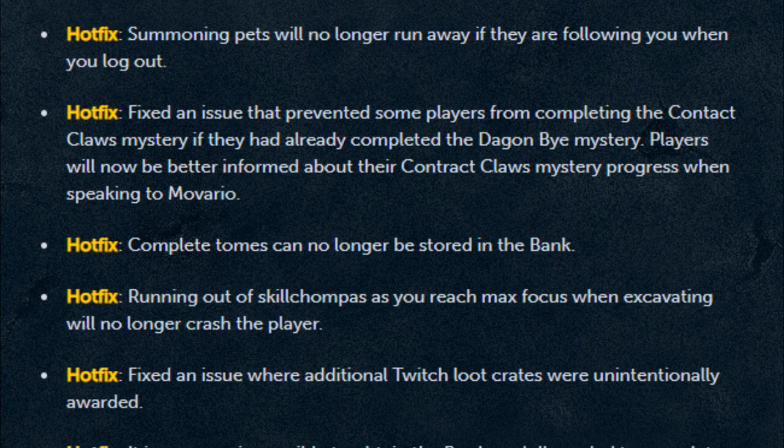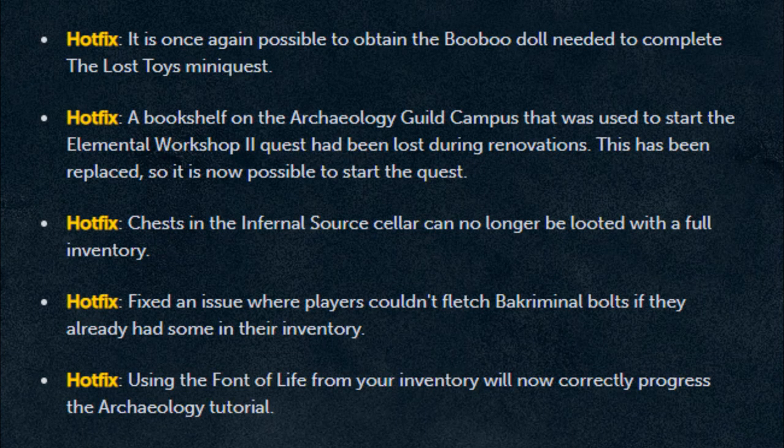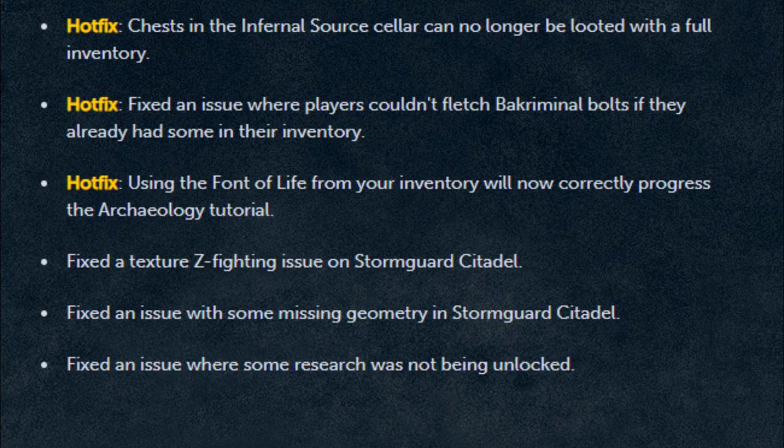Fixed an issue that prevented some players from completing the Contact Clause mystery if they had already completed the Daggone Buy mystery. Players will now be better informed about their Contact Clause mystery progress when speaking to Movario. Completed tomes can no longer be stored in the bank. Running out of skeleton champs as you reach max focus when excavating will no longer crash the player. Fixed an issue where additional Twitch loot crates were unintentionally rewarded. It's once again possible to obtain the Booboo doll needed to complete the Lost Toys mini-quest. A bookshelf on the Archaeology guild campus used to start the Elemental Workshop 2 quest had been lost during renovations — this has been replaced and it's now possible to start the quest. Chests in the Infernal Source cellar can no longer be looted with a full inventory.